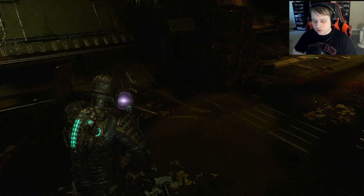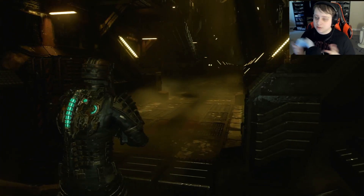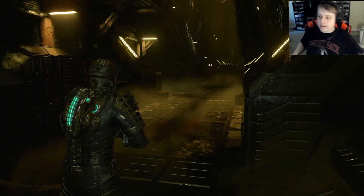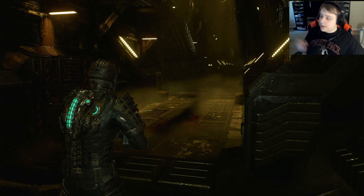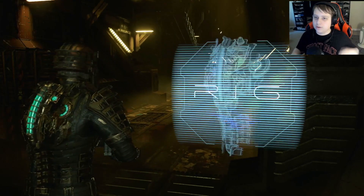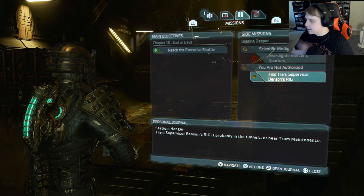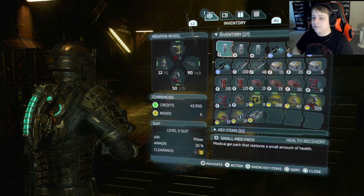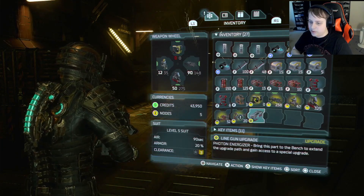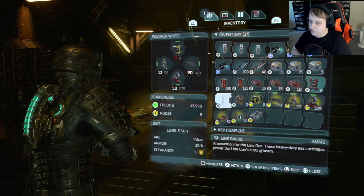Hello everybody, my name is Regular Gamer Alex and welcome back once again to Dead Space Remake. So I did do a few things off screen. I did add the basketball minigame, got all six levels, and on the final locker I got a power node. I also went exploring to try and do my little side quest — finding all the supervisor rigs — and it actually helped me find where the line gun was. So now I do have a line gun as a new weapon. I also got an upgrade for it, though I'm probably not really going to use it because the weapons I have right now are pretty good.